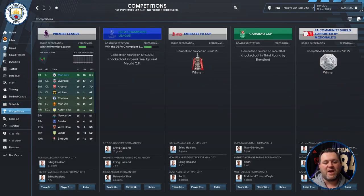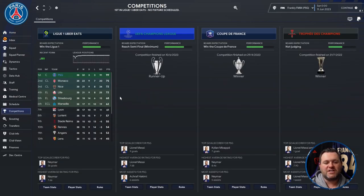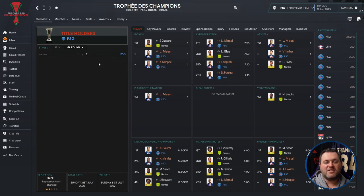A fantastic start to the tactic test — Manchester City winning both the Premier League and the FA Cup, plus the Community Shield. Switching over to Paris Saint-Germain, they have also won their league by 24 points as they rightfully should. They won Ligue 1, finished runner-up in the Champions League, won the Coupe de France, and won the Trophée des Champions.